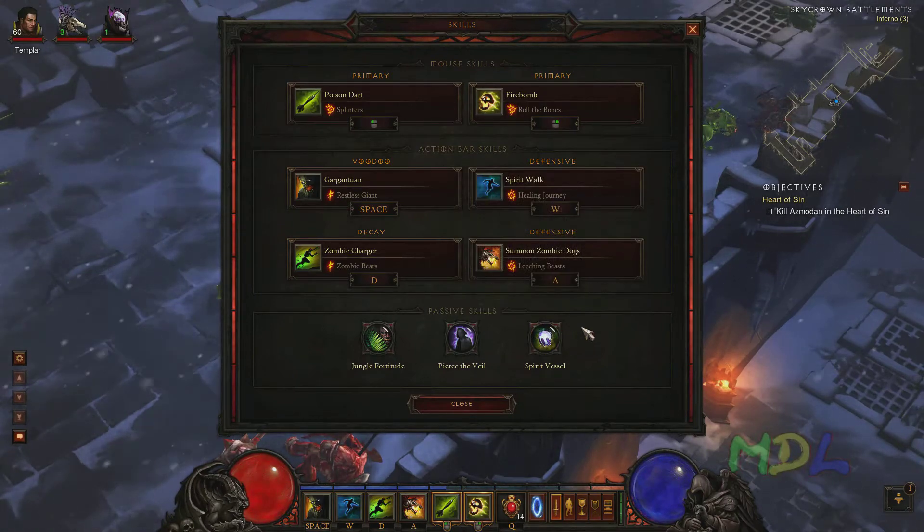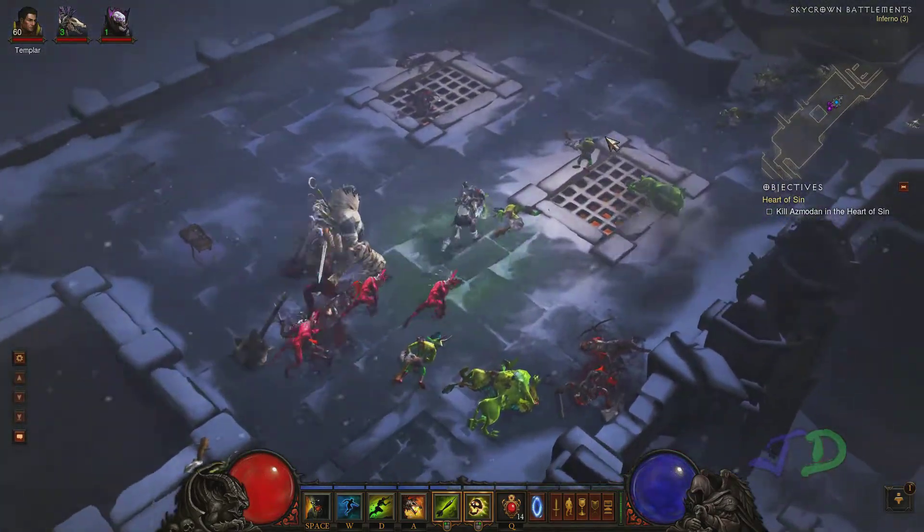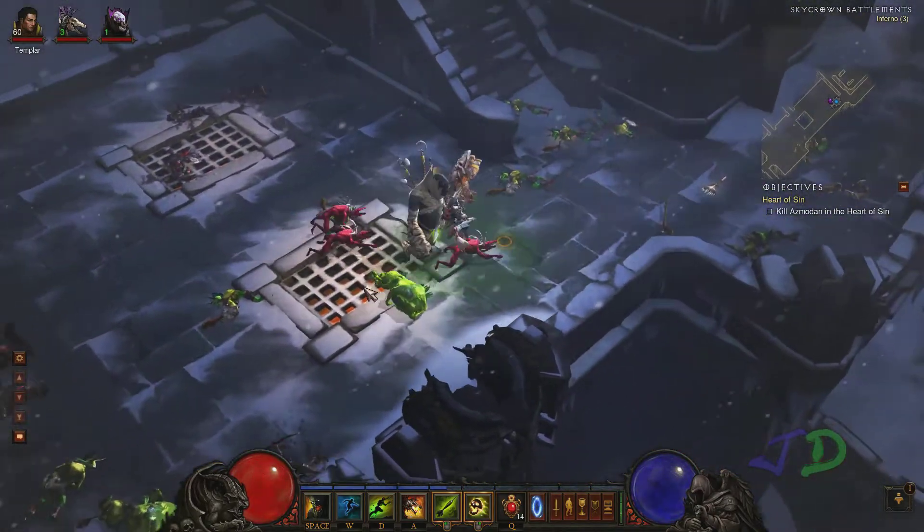It's cool to pair Spirit Vessel with Spirit Walk — so you're invisible, can't be hurt, walk away a bit, and instantly use Spirit Walk to get the hell out of there. So useful. As for my gear, I'll show you some of the cool stuff I bought.